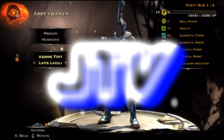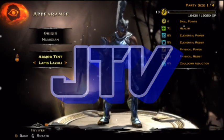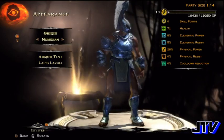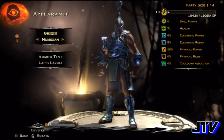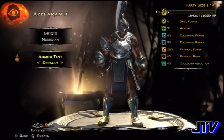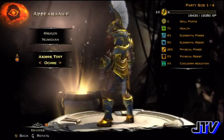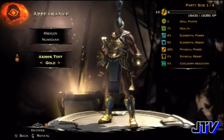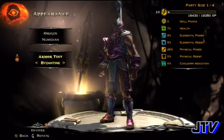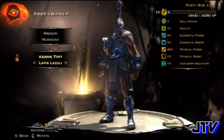This is live gameplay commentary for God of War Ascension. You're looking at my multiplayer character — I have lots of different armors. The cool thing is you can change the color of the skin and any armor you have. Let me go a little bit slower and show you all the different colors. There are a lot of colors to choose from. I'm going to go back to blue — there we go, that's the one I wanted. I'll show you some of the armor.